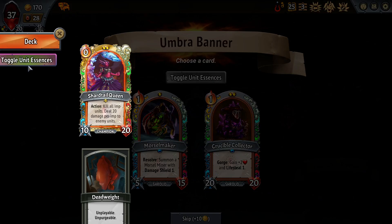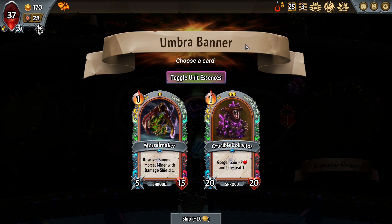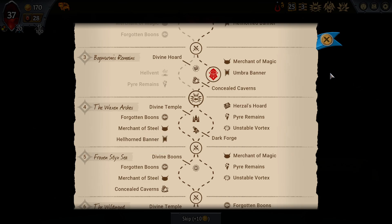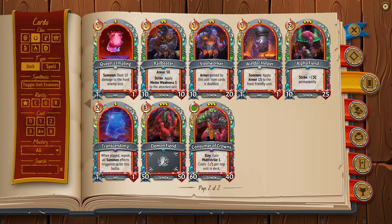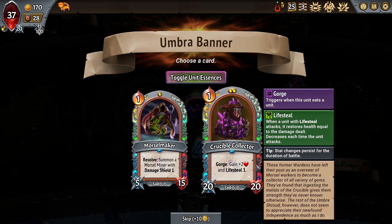I skip this — maybe I could take Crucible Collector and put Morsel Maker inside of it. That's not terrible. I have the imp in the back, but it's such a big floor. I think I get through this without that. I don't think the Crucible Collector is it — I'm going to need a tank for my Apex Imp. I do see a Merchant of Steel, Hellhorn Banner, but there are only so many good hits here for that — Steelworker is the nuts but you can't guarantee you see it. Rail Beater doesn't apply armor though.